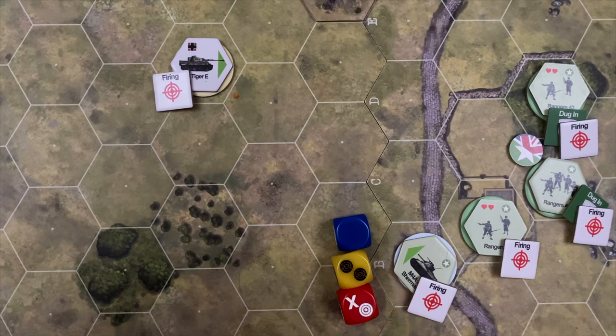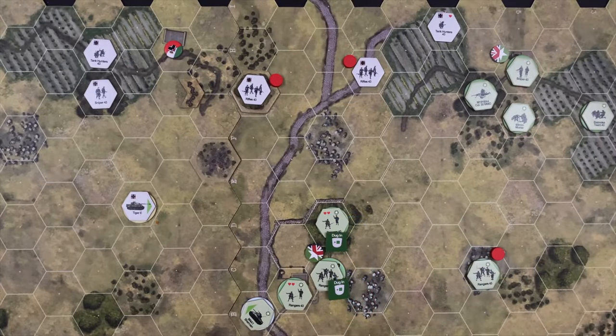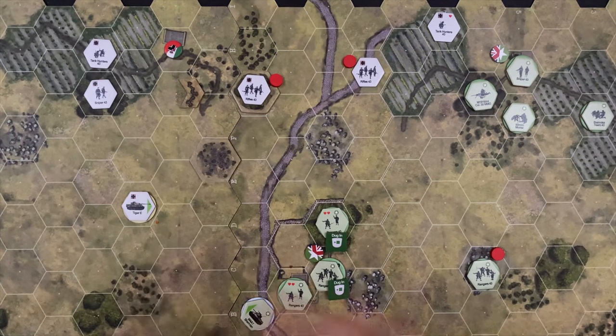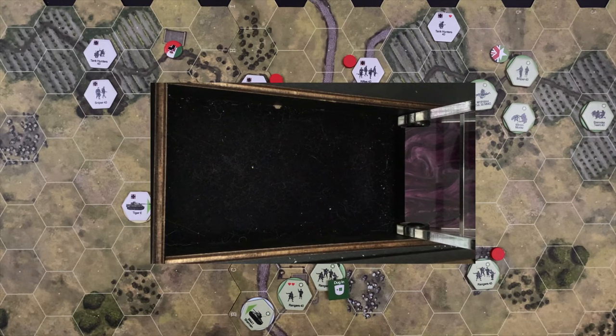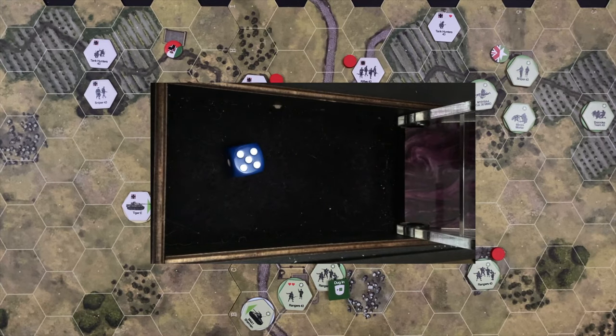Organization phase complete, board cleaned up for potentially the last turn. Due to German casualties, a withdrawal roll is required: rolling one six-sided die — on a one, two, or three, the battle is over and the US win; on a four, five, or six, the battle rages on for its final turn. They roll — and the battle rages on for its final turn.